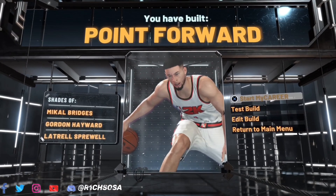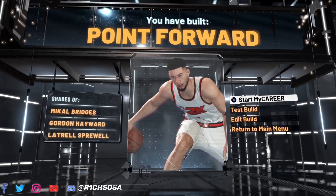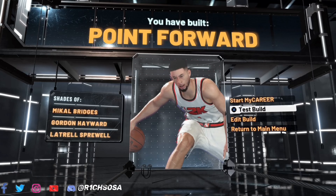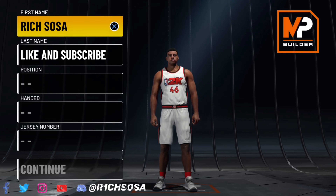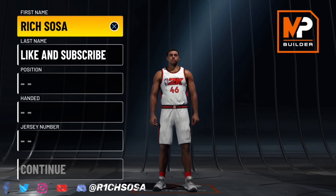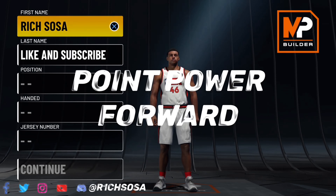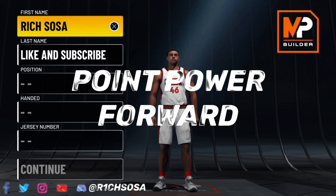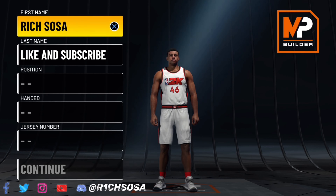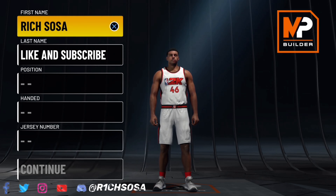And we have made the first build on this list — the Point Forward build. The build names are only going to get better from here. Coming up at number two is actually another version of a point forward but with a completely different name — the Point Power Forward build. Instead of making this out of the small forward, we're going after the power forward position. This is a very rare point forward build and I really like it for both what it's called and what it brings on both ends of the floor.